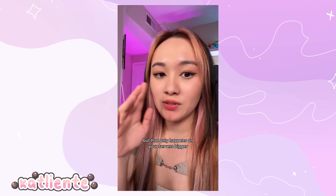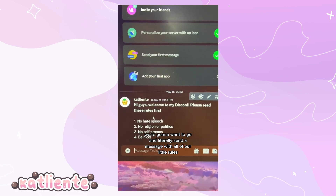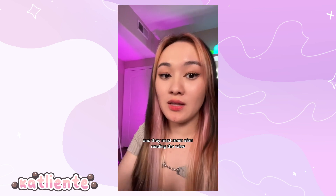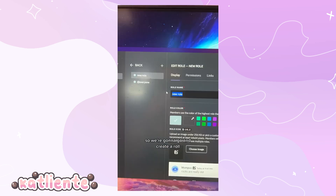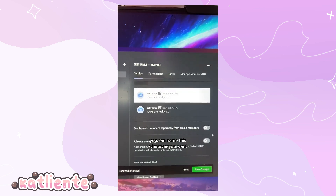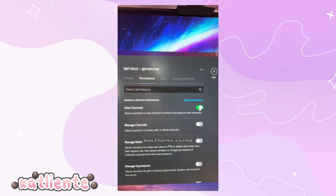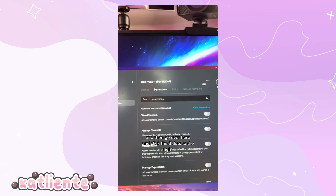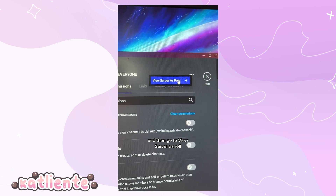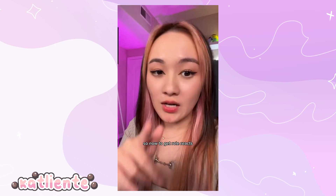There is a way to make a fancier rules page but that only happens when your server is bigger, so it won't be an option when it's new. Go to your rules channel and send a message with all your rules. Now for a react system — people can only see the rules channel and must react after reading to get access to the rest of the server. Go back to server settings, roles, and create a new role — a dummy role that kind of replaces @everyone. Name it whatever you want, like 'homies.' Make sure allow everyone to mention this role is turned off. For homies, view channels should be on; for @everyone, view channels should be off. To check if it works, click the role, hit the three dots, and select 'view server as role' to see what new members will see — just the rules channel.